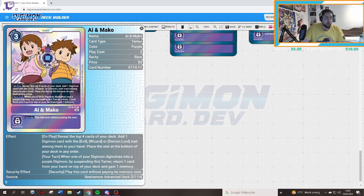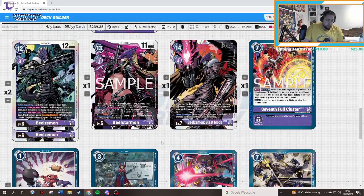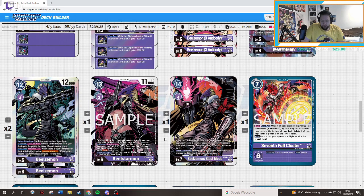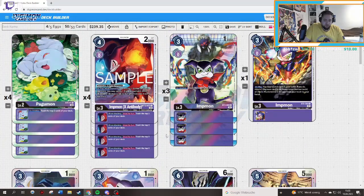The play pattern is: play Impmon out, evolve up into Wizardmon, mill something, go into Beelzemon, build up more cards in trash, and if you have Beelzemon you can play it when your opponent swings. This deck is pretty insane — you can play it like this or like I told you before, or in your own version. I don't mean to push you into anything, but this deck is pretty nice. I hope you like this video. I'll upload more BT12 content as I get more cards. I'm so hyped about BT12 — I hope you are too. Leave a like, comment, and subscribe for the giveaway, guys. Have a nice day. I'm Yankee, I'm out.